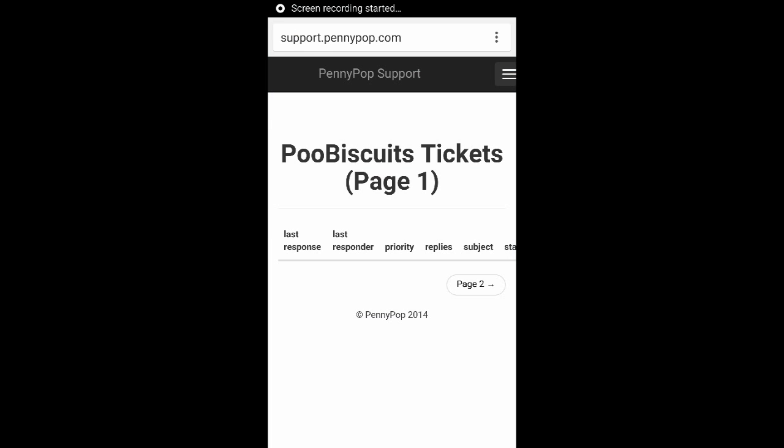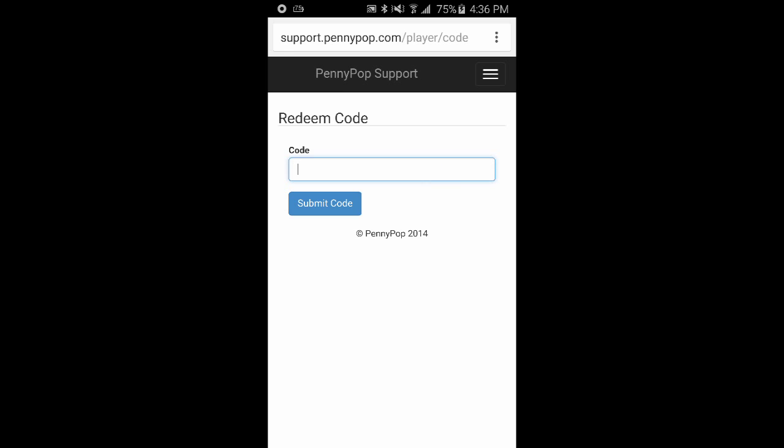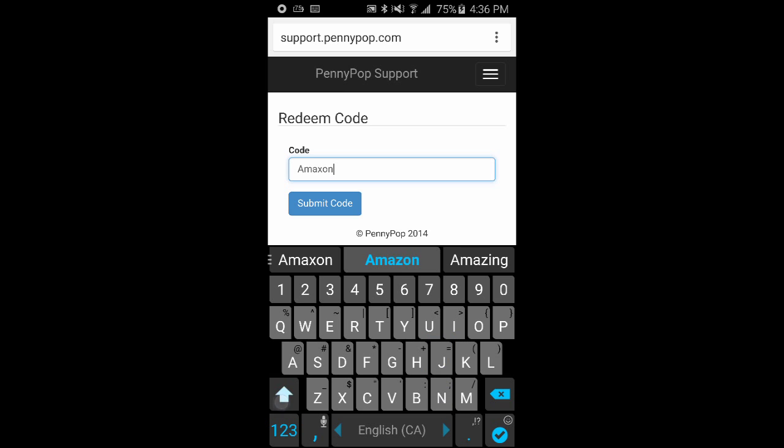Hey, what's up guys? Poobiscuits here. So today I'm just going to throw another code at you guys. It'll be for 30 energy and a couple more things. I think there's a re-roll in there. So go to support.pennypop.com, go to codes, type in Amazon SQS.